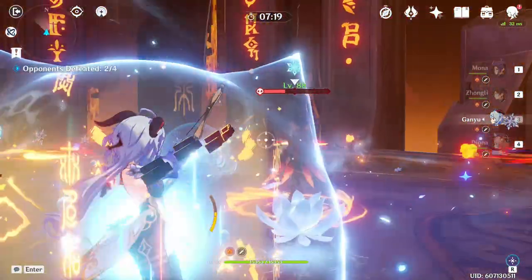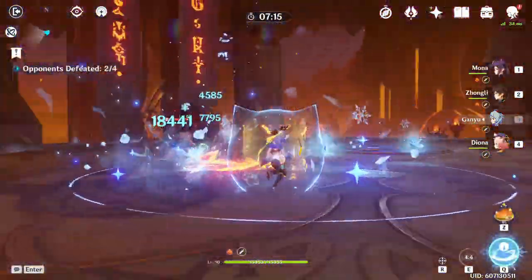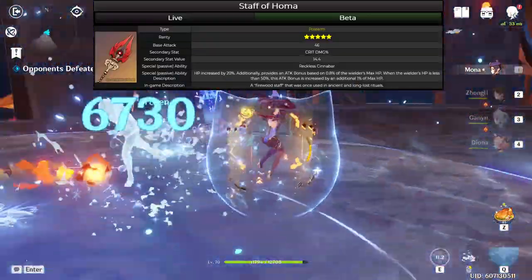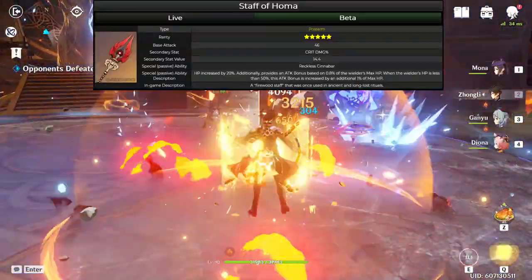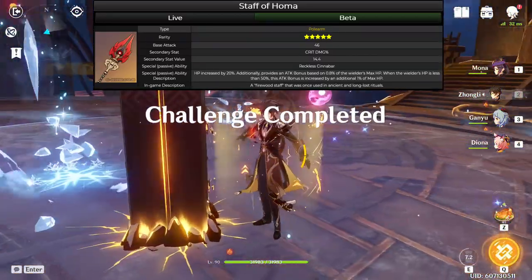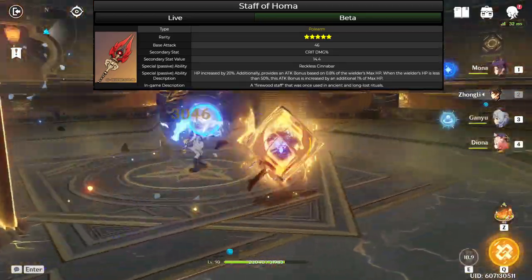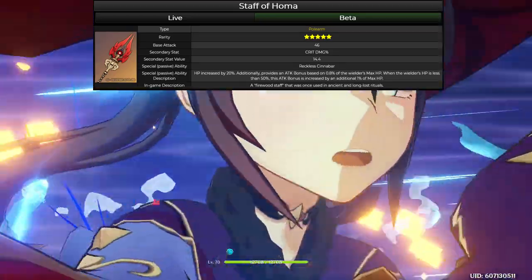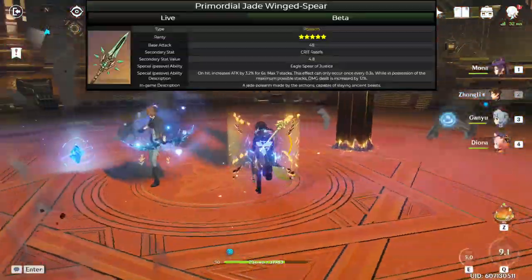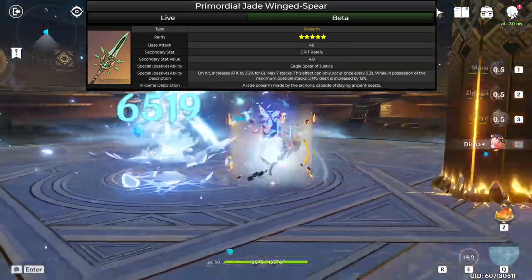Now the Paimon Store weapons rotate monthly, and I'm not really positive on exactly when the Blackcliff set will be back. For 5-stars, Staff of Homa is her absolute best weapon — it is specifically made with her in mind. The banner for it is running right now if you're brave enough to attempt to pull for it. From what I've heard, the rates for Homa and Gravestone are 1 to 3, so Homa doesn't really have great odds. Another good 5-star weapon for her is the Primordial Jade Winged-Spear. Its banner did end not too long ago, but it can still come from the standard banner as well.